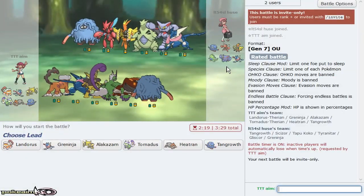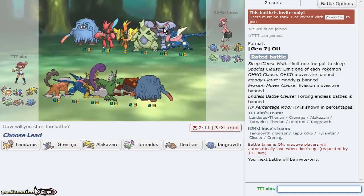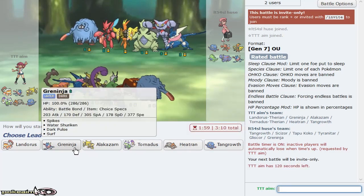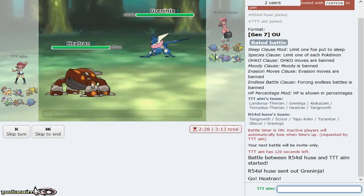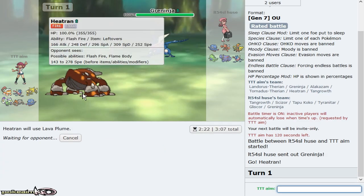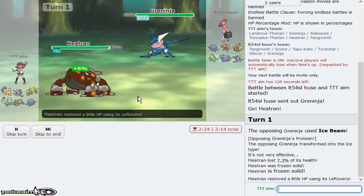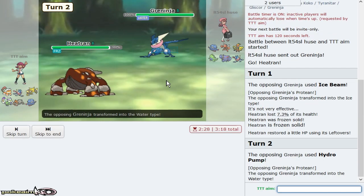I'm really weak to Banded Tapu Lele too since I'm running offense. I love Zam in this though — pretty sure it's Scarf Greninja leading. I'm like 100% sure this is Scarf Greninja, so I go Lava Plume expecting him to U-Turn out into what I hope is Glide Score. This is a really aggressive play and I need this Pokemon to not lose to Scizor. What a great turn one — I literally killed Greninja! And it wasn't even Scarf Greninja, so I would have been able to kill it there regardless.